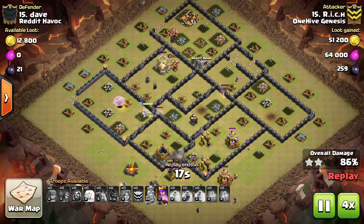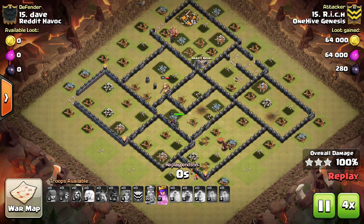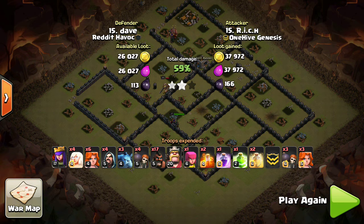Finally, when dealing with CC troops, you don't need a poison for witches or archers or stuff like that, because the Valks can take them out with their splash damage, freeing you up to bring earthquakes or hastes. This has been a Clan War mini tip presented by Bisectatron.